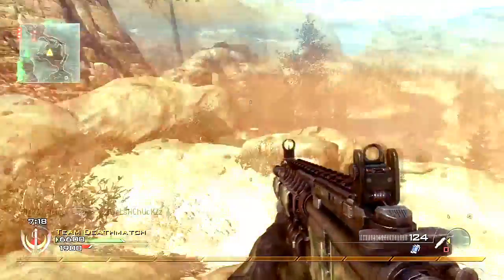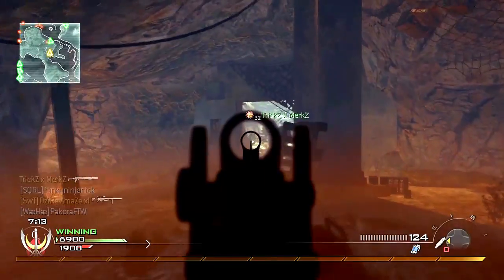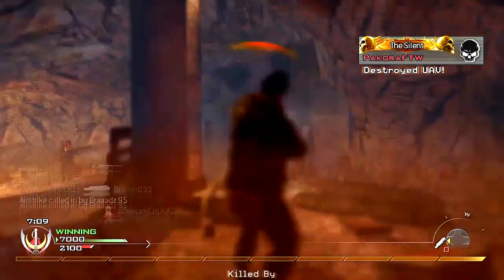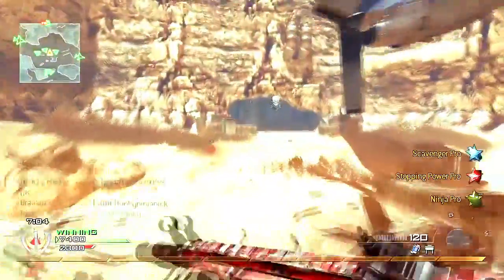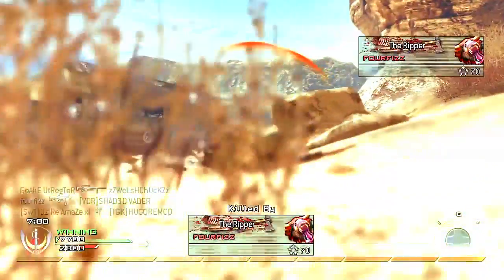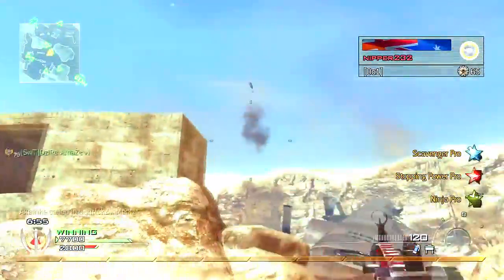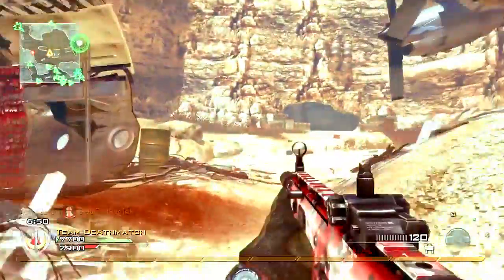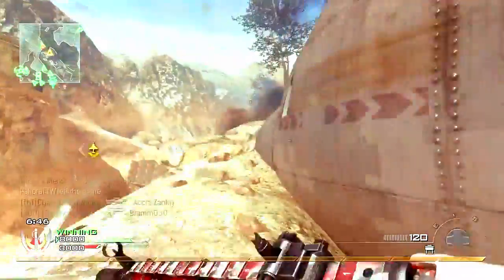I was trying to rush to the enemy spawn and take out a lot of opposition. If you want to do that with a Scar H, I recommend you put Sleight of Hand on it, mainly because with Scavenger you'll keep up your bullets and be able to take out a lot of opposition. Reloading time is a big factor here. When I was up there I had decent cover but they could still flank me, come round with Lightweight Marathon Commando, knife lunge me — that's just what would happen. But with Sleight of Hand on, quick reload means when they're trying to come round the corner, shoot them down, reload, shoot the next lot that are coming round.